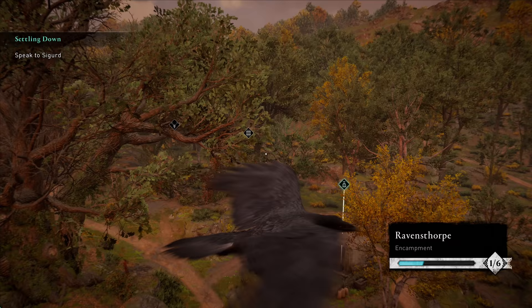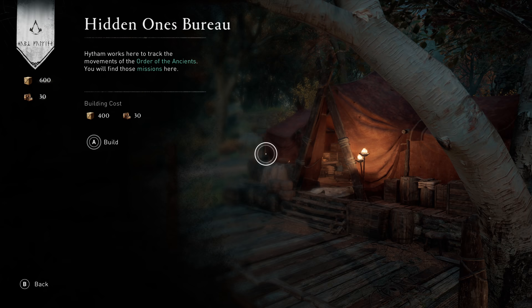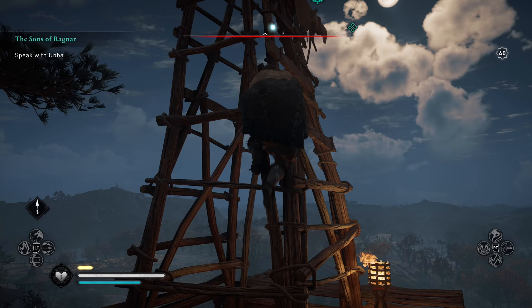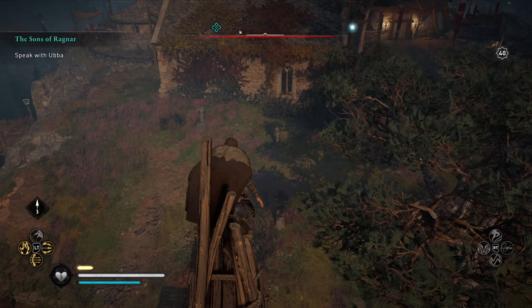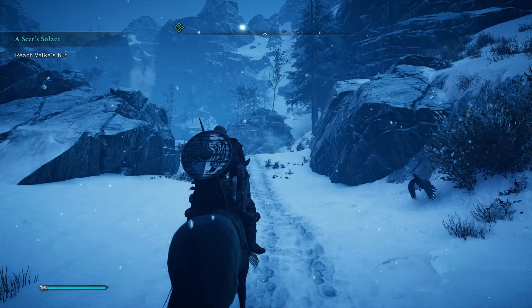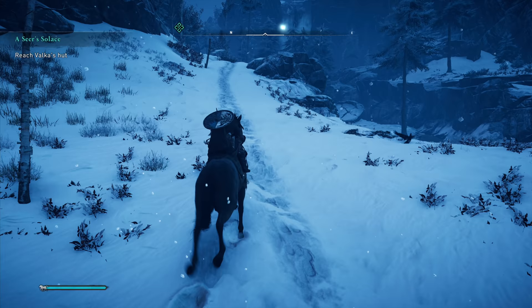A stable, a shop, a tattoo parlour, and a dockyard might seem cool, but they really only offer cosmetic upgrades. Focus first on the Hidden Ones Bureau, because without it you don't get access to the Leap of Faith. Then unlock the fishing tent to get a fishing line, and if you have enough left over, get the shop to sell trinkets and buy resources. Next on the agenda should be the museum to sell Roman artefacts — but you'll probably have to wait to build that. Only pursue cosmetic buildings when you have resources aplenty.